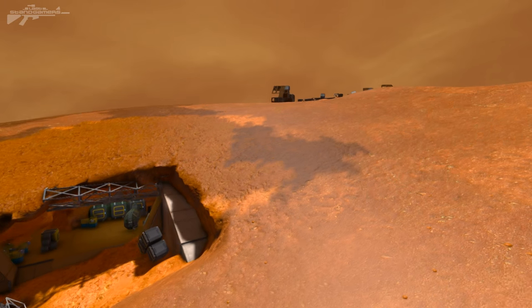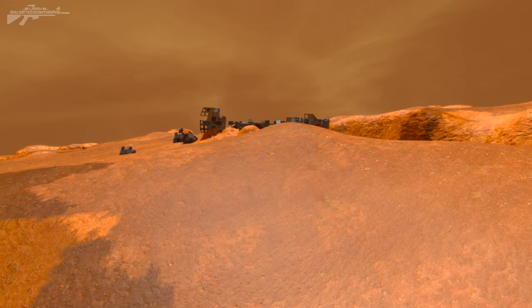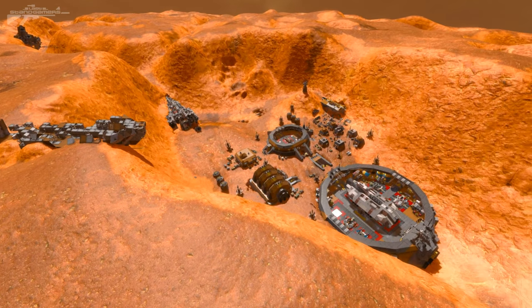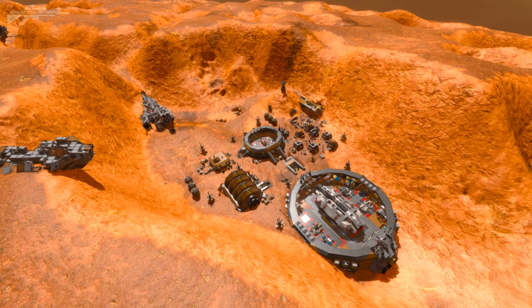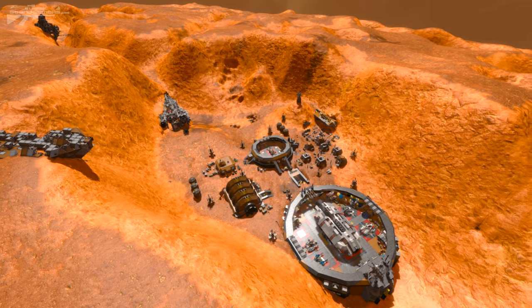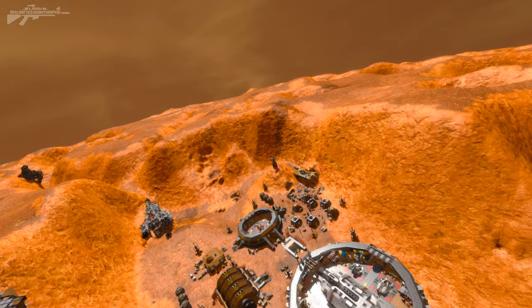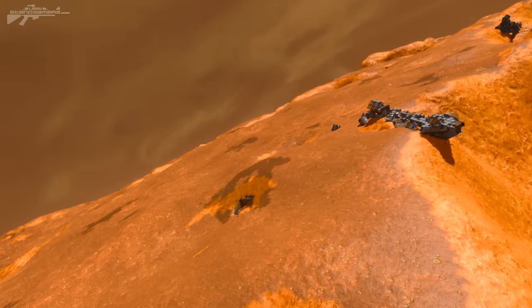Hello, I'm Aaron from S10 Gamers and welcome back to another workshop spotlight. This time we're taking a look at the absolutely amazing spaceport by A1 Otero. The detail put into this — the crash ships, things going off in the distance — it's just so beautiful and we're on a Mars-like planet.